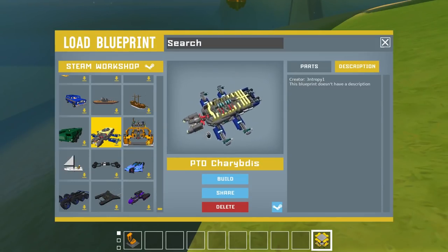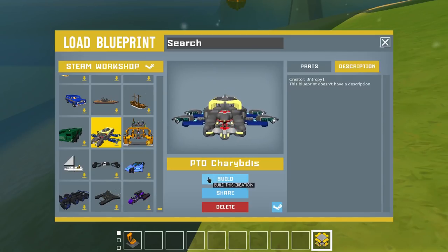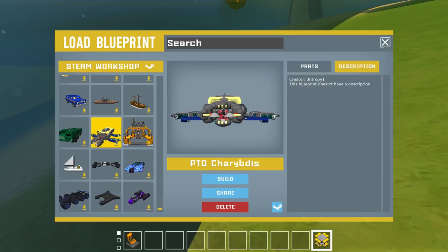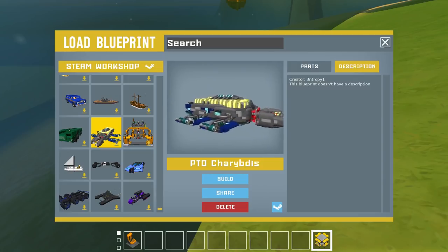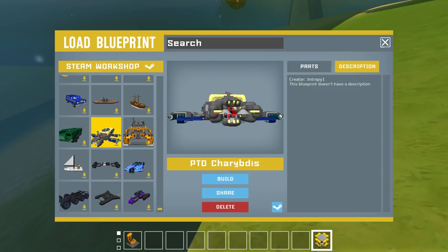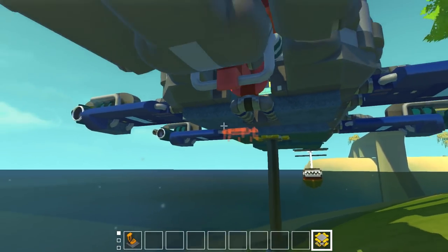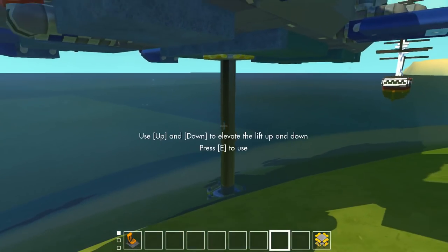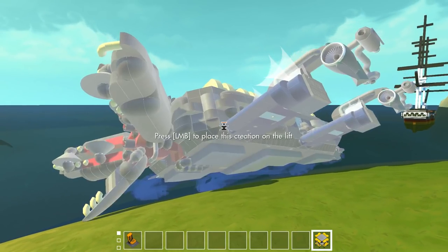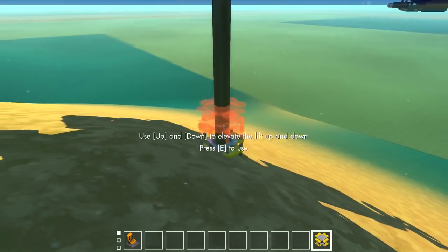I'm not even gonna attempt to say what this thing is — it's the PTO Char Batis. I don't know what I'm saying. This is made by three entropy one. The way it's been explained to me is it's basically a monster that goes throughout the sea and it eats ships, and supposedly you can somewhat grab onto them and it just rips them apart. We're gonna go spawn a new one because the old one I can't reach right now. This thing does float — it uses actually quite a bit of mods. It's got the buoyancy mod on the bottom. This thing's a little laggy.